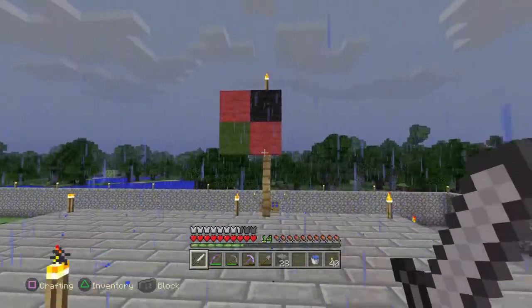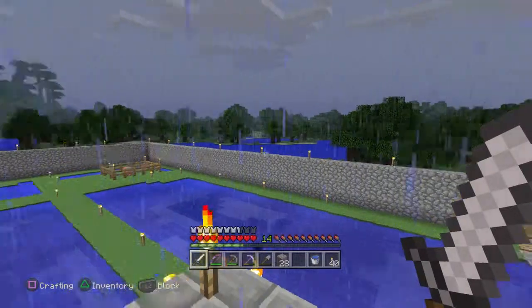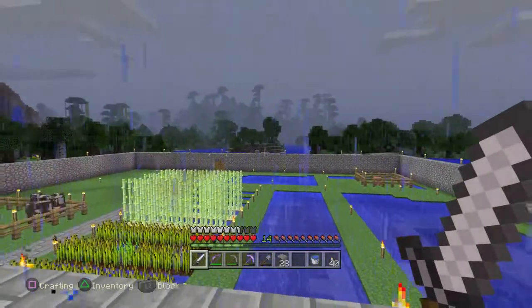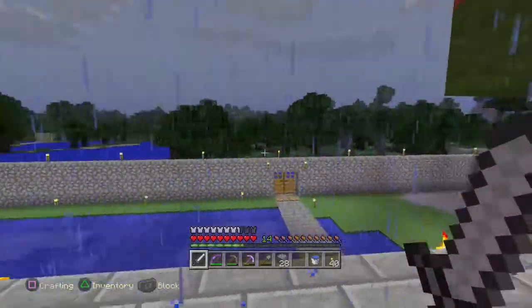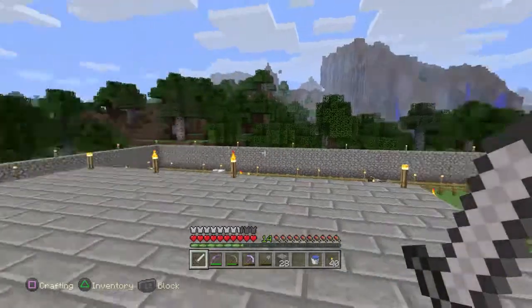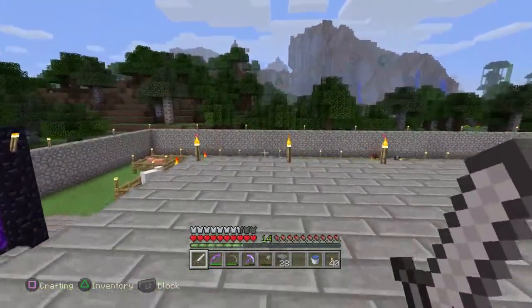Got a portal here — I haven't gone through the portal yet though. Got another portal up here. I built my base on the border alongside water. Monsters of course can't spawn on water, so putting your first house near water reduces the amount of monsters that will show up. It means I really only have to worry about from that border there to about here.